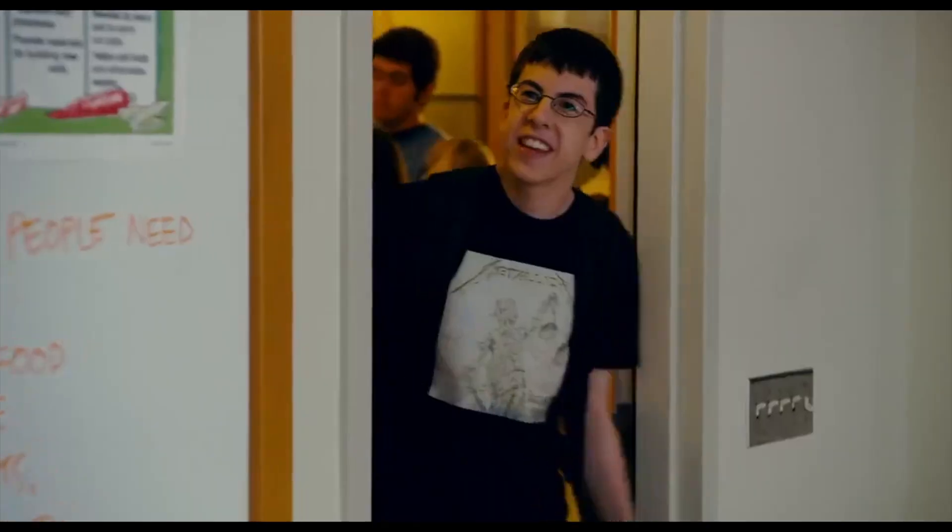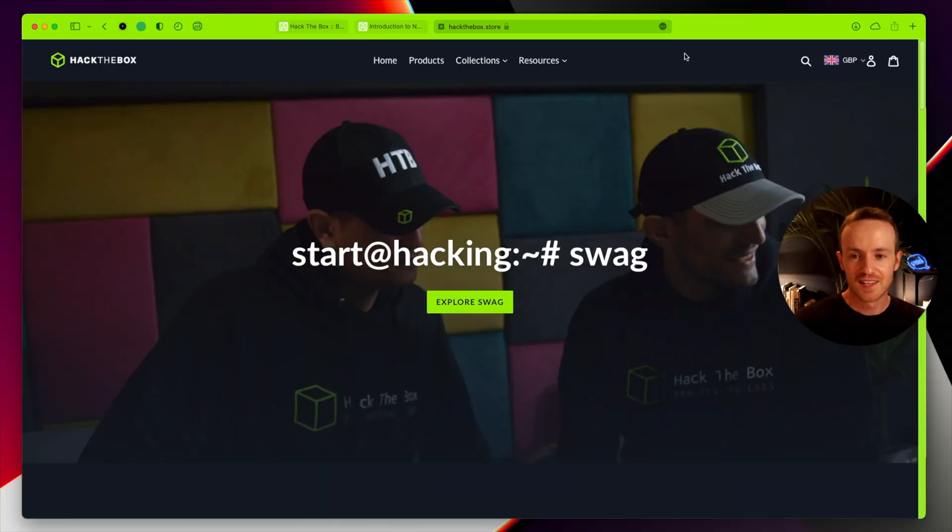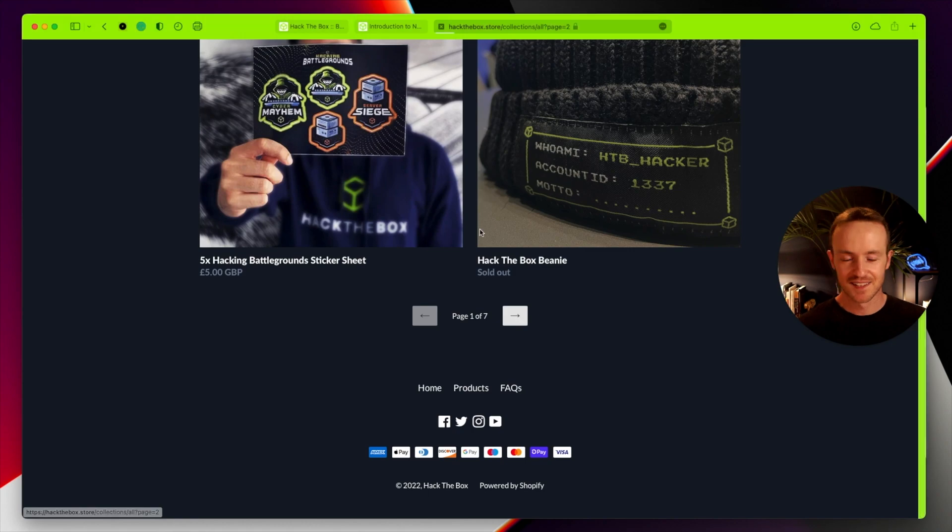Hack the Box also sells some swag — and if I reveal mine in all its glory, this is some original swag. There's a retired machine called Swag Shop on Hack the Box, and back when it first launched, if you hacked into that machine you got early access to the shop and could order these t-shirts and a few other things. So this is one of the originals that had to be earned back in the day. Nowadays you can just buy them. In the store you can get stickers, beanies, Christmas jumpers — tons of different swag. It's a bit of fun.